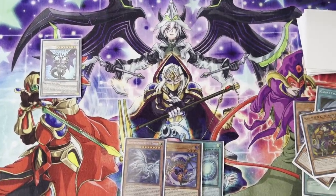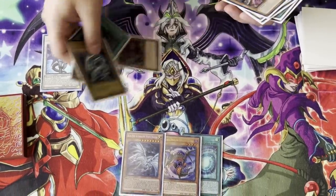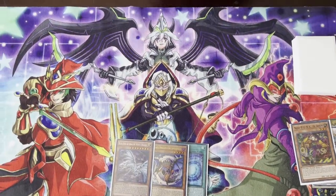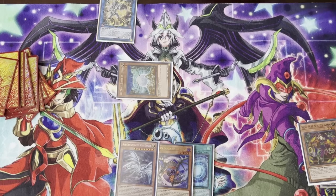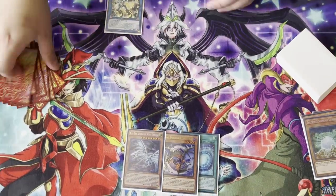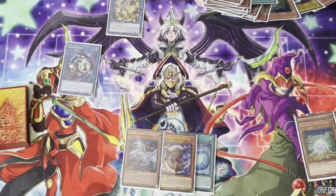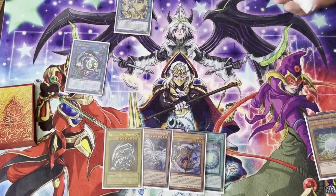It's supposed to be Chilling One, Chilling Two, Dear Note — and remember we have a normal summon yet. So we're gonna make Hauk of Fibrax, use Fibrax's effect, Hauk brings back the White Stone of Legend. Then we're going to link the White Stone of Legend away for Link Caribo — White Stone of Legend's effect triggers and we search Blue Eyes. Now we have another extender — Blue Eyes in hand, which is really amazing.